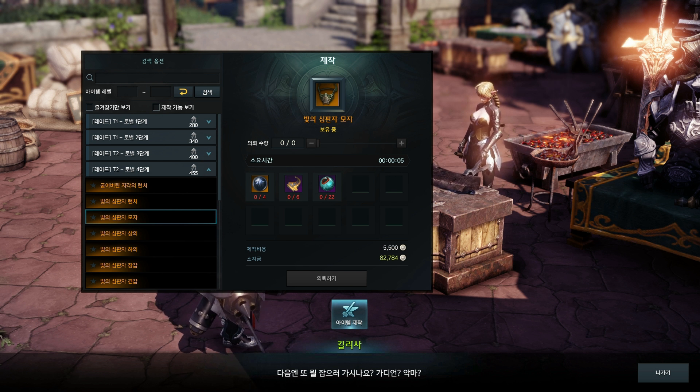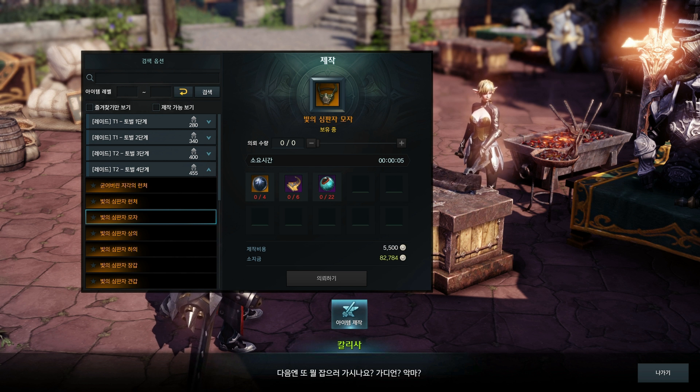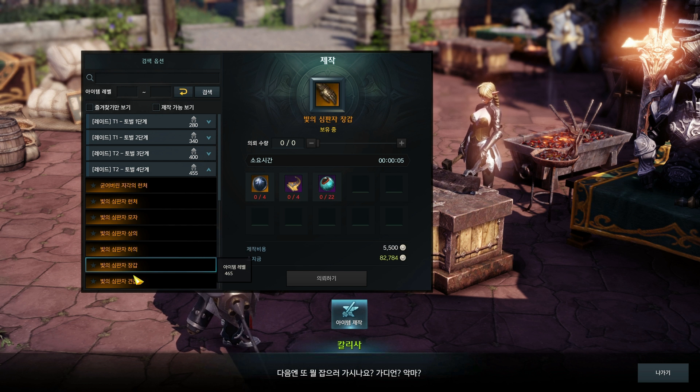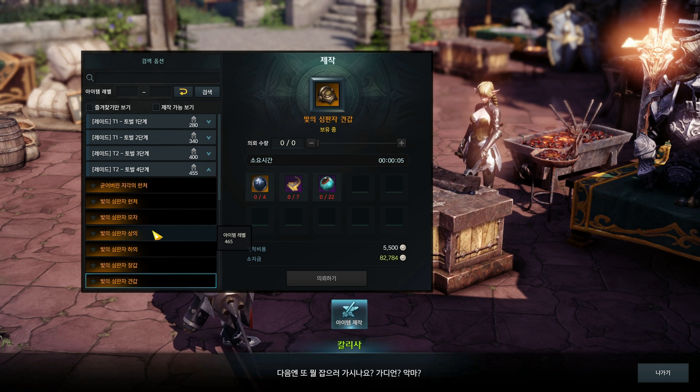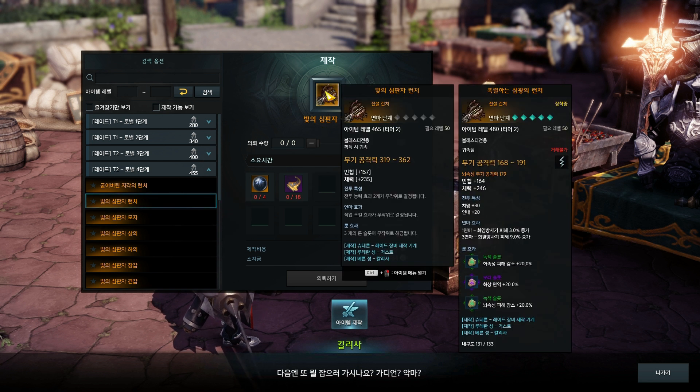Let me explain how to craft and upgrade tier 4 guardian raid gear. Similar to previous guardian raid tiers, the first guardian of tier 4 is Armored Nakrashena. This one drops the mats you need to craft the base gear — head, shoulders, gloves, pants, chest, and the weapon.